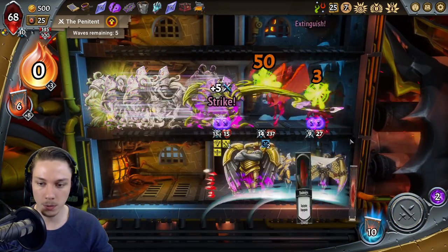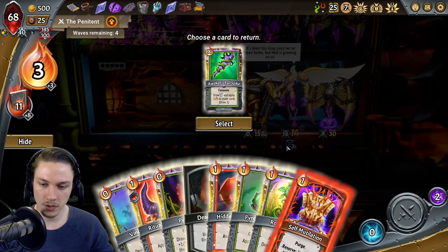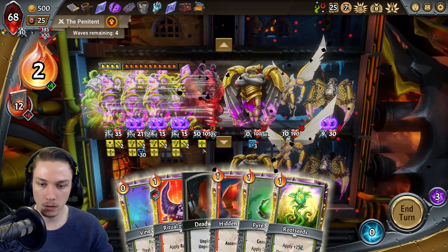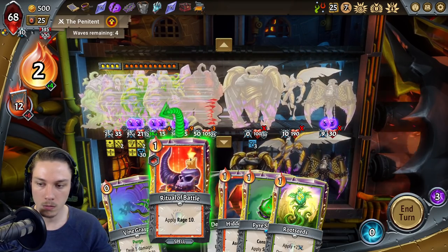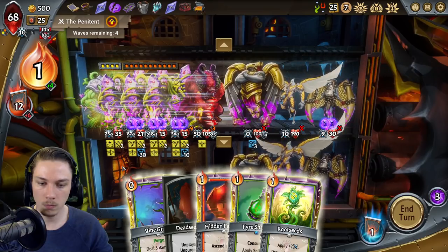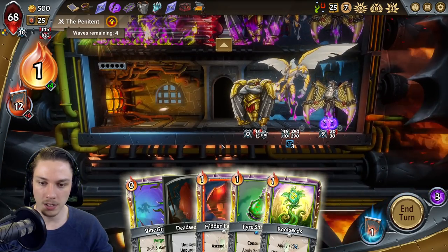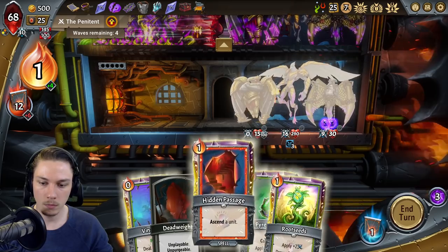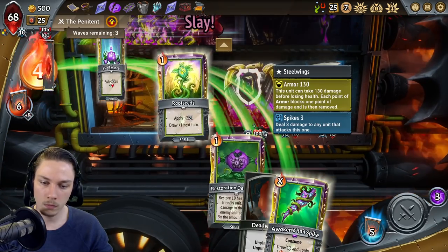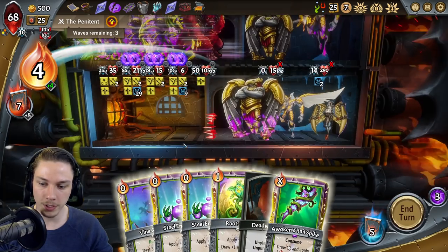I'm going to kill you. Let's also pop the Awoken Rail Spike back to the top of the deck again one more time, because I'm about to use Pyre Grow. You've got Three Thorns — definitely don't want you to pass. Actually, it's just to send you so they don't have to deal with you. Here, we put the Restoration and Detonation back atop the deck.